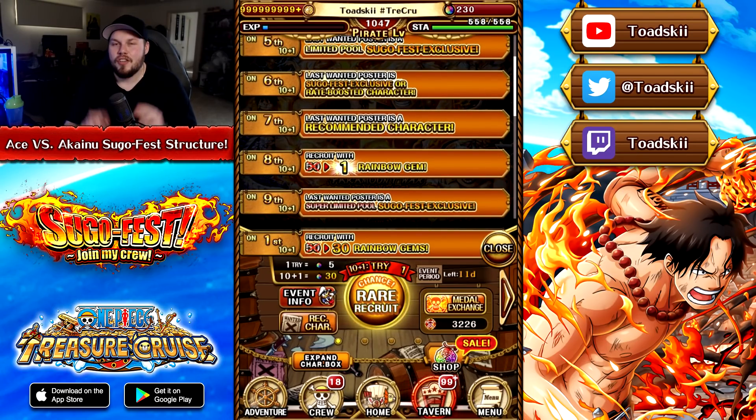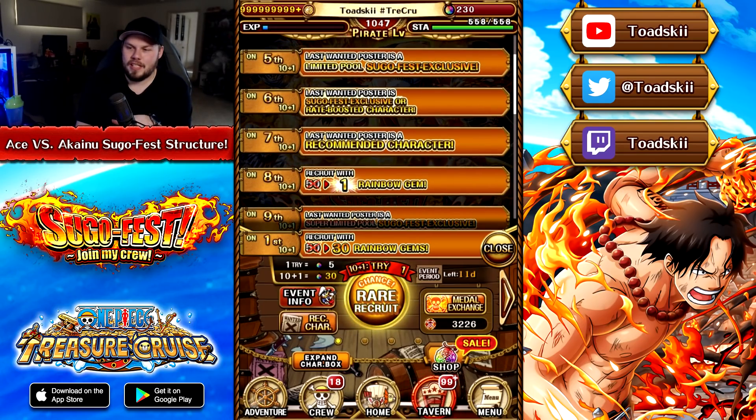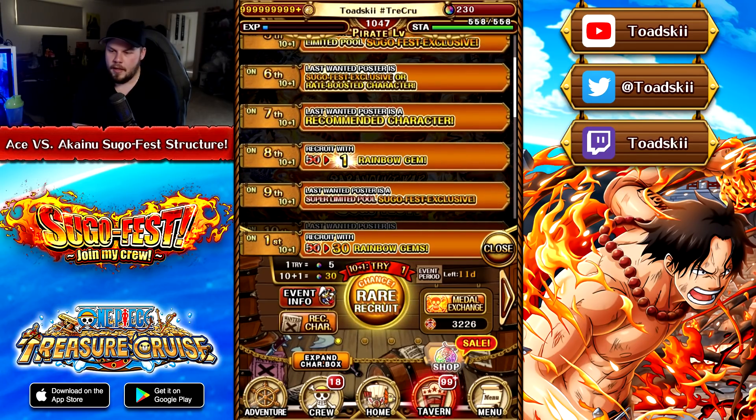The ninth is a super limited pool Sugafest exclusive. So when I saw that, and then I saw step five — you get a limited pool and then a super limited pool — this leads me to believe that potentially all legends are going to be available on this banner. Why would they have two different pools of characters? Like, you have a regular limited and then a super limited. I don't know what they're really doing or what their goal is here. But I really hope that not all legends are available, because it's going to make pulling Ace vs. Akainu so much more difficult.